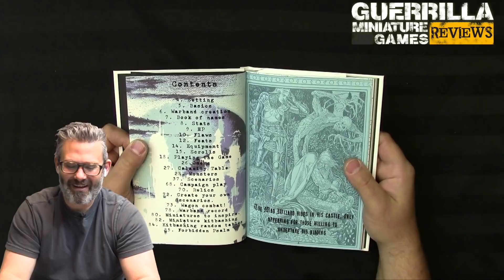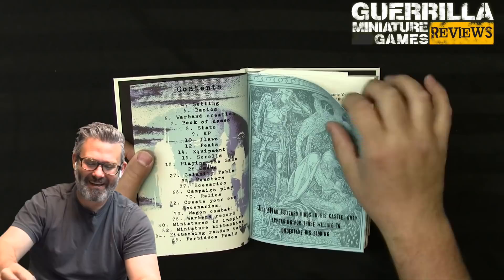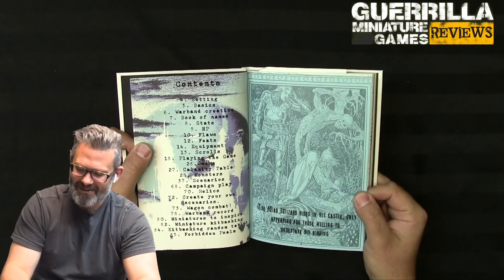This is the full color cover - 'Miniature Gaming at the End of the World.' If you were expecting a standard print or wargaming book, you're not going to get that here. It's done in a lovely kind of 90s punk design - it looks like either a Vertigo comic or a 90s punk magazine design.